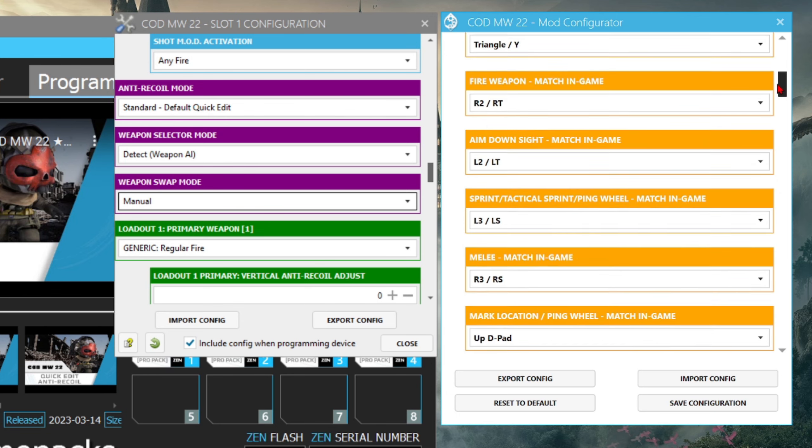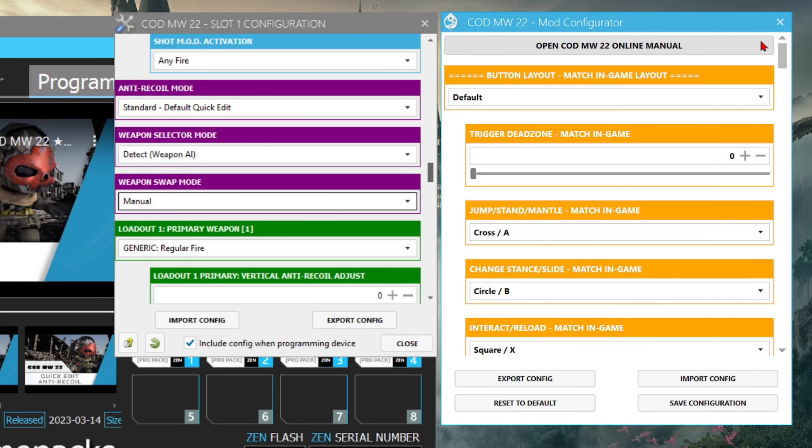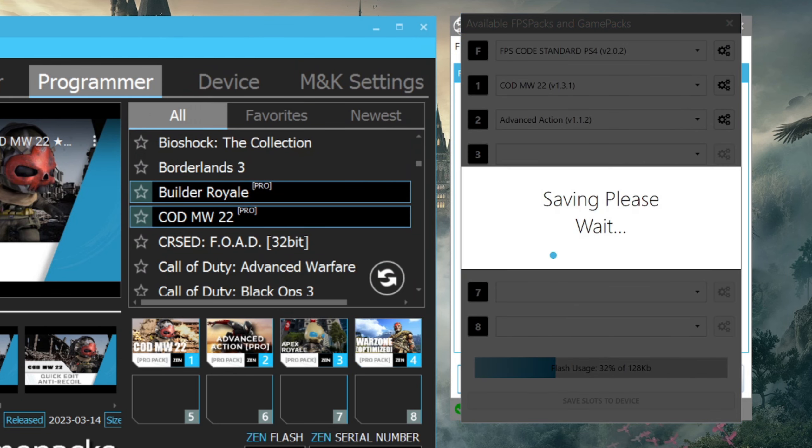After you set everything up — whether you're Team Strike Pack or Team Zen — same settings, copy and paste. On the game pack, save, then save again. On the Zen, close Zen Studio and click the little gray triangle play button icon on the left side to program the device and save your game pack settings.